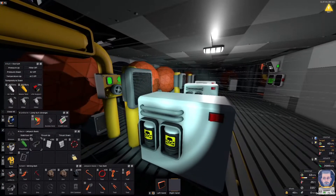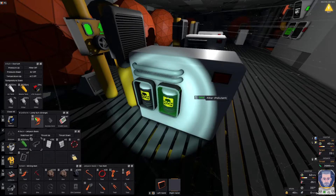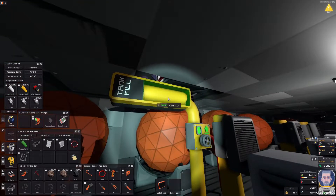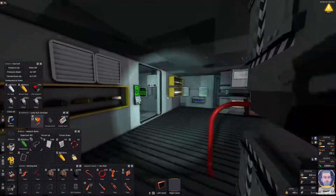So on my filtration system, on the pollutant side, we have a pressure regulator set at 8000 kPa. You can use your labeler to put the value in rather than have to use the wheel. So if we get our tank — see it's just over 8000 kPa. Let's take it back.